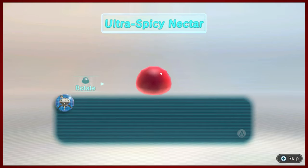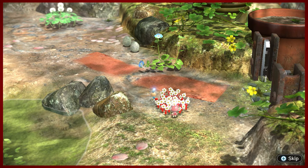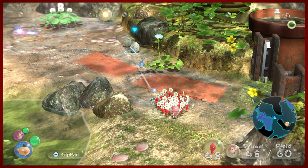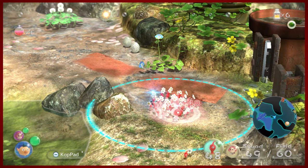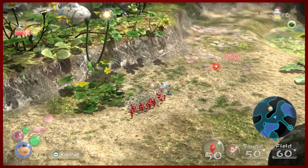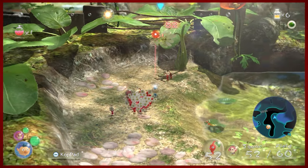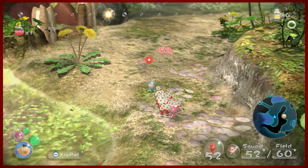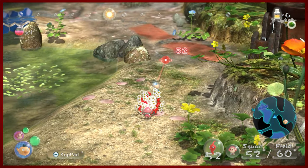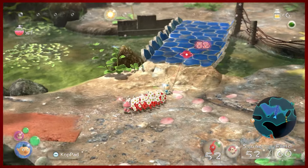The berries are very convenient because you can carry them back. There is a more convenient way of collecting ultra spicy spray. Now that we have that, it technically is always just ours — you don't have to do anything else to get it. When you shoot that on your Pikmin, when you spray your Pikmin with your goo, that spicy spray will make them faster. It will make them stronger, harder, better, faster, and stronger for your needs.